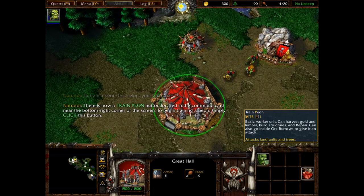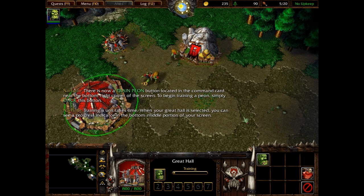There is now a Train Peon button located in the command card. Training a unit takes time. When your Great Hall is selected, you can see a progress indicator in the bottom middle portion of your screen.